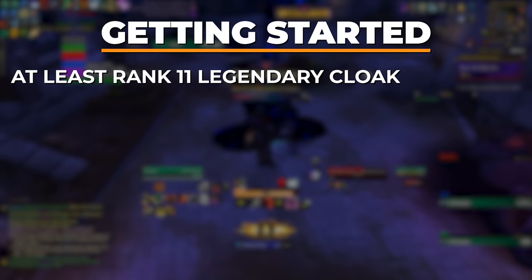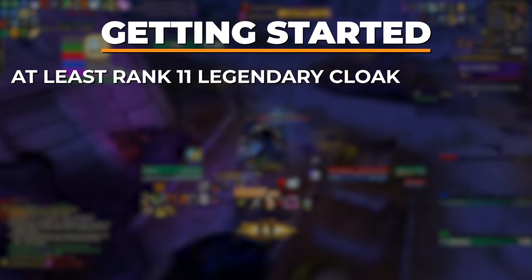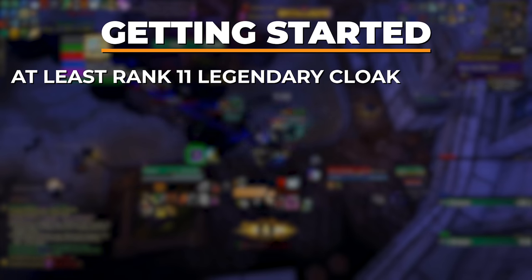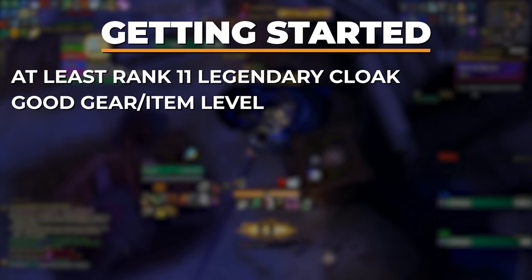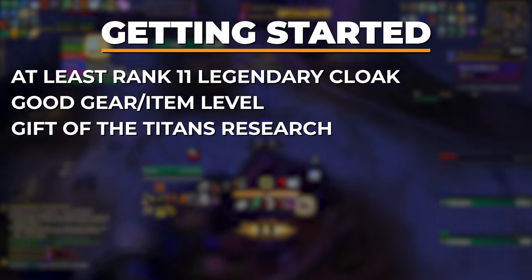The level of your Legendary Cloak is extremely important. Below rank 11, 5 mask runs are very, very difficult, while each rank above 12 makes it far less challenging. The item level of your gear is less important, though it is of course easier with better gear. You also want to have researched enough of the Horrific Visions tech tree to have unlocked the Gift of the Titans ability.